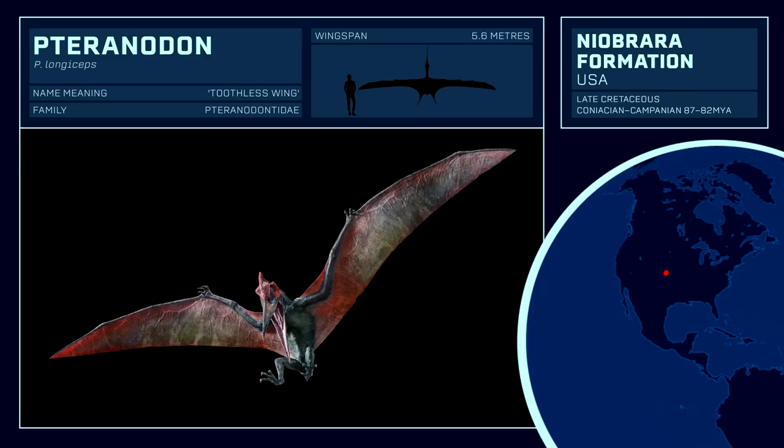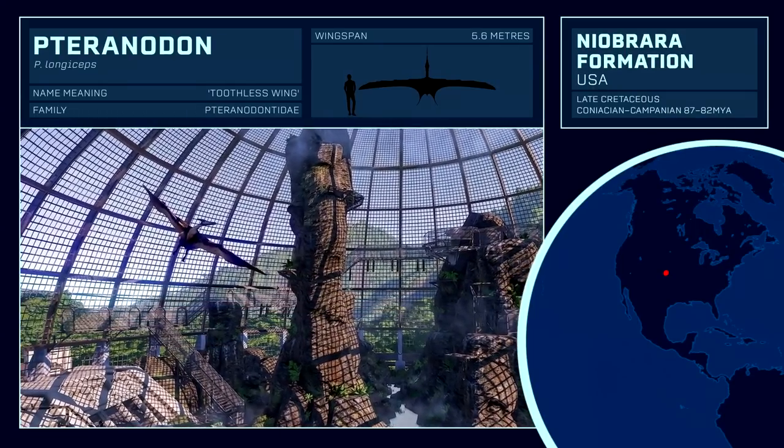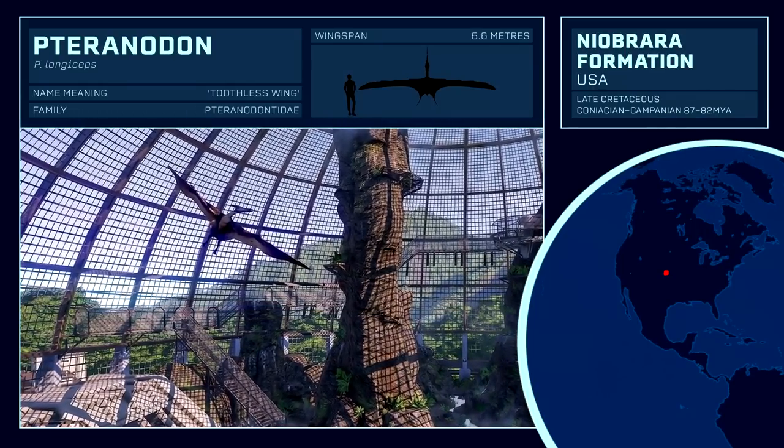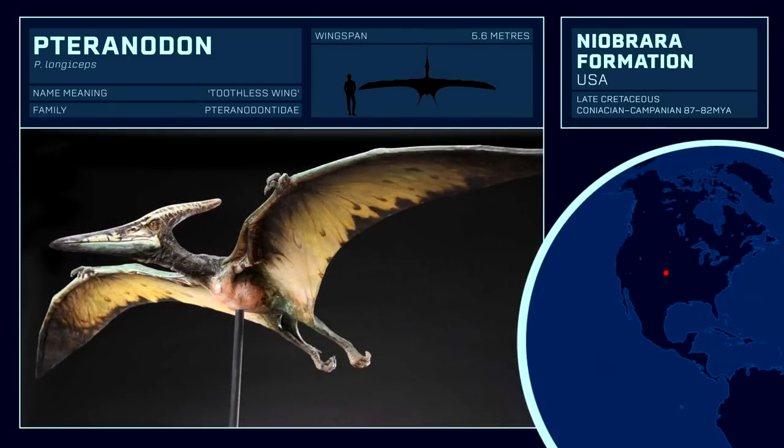Interestingly, there are many variations throughout its appearances, but the ones shown in the DLC trailer seem to indicate the Jurassic Park 3 version, which is also a personal favourite. Pteranodon is by far the most common pterosaur unearthed in the world, with over 1,200 specimens uncovered, but its most distinguished remains come from the Niobrara Formation, of which it was discovered by Marsh in 1870.